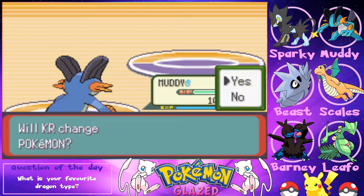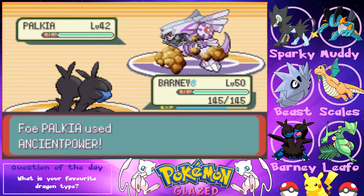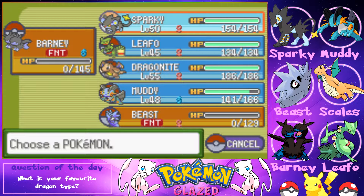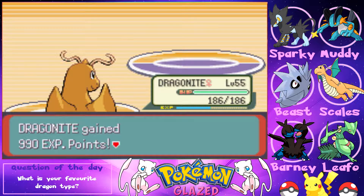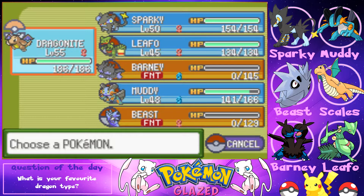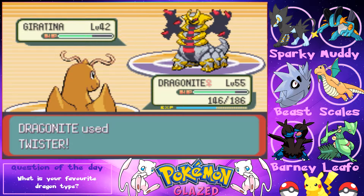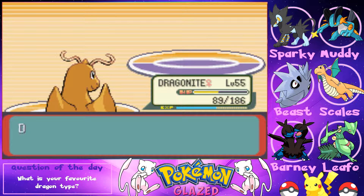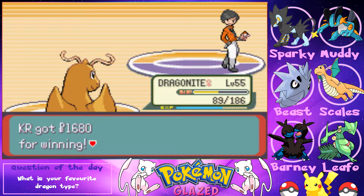After Palkia hits with Body Slam, we switch to Dragon Knight who finishes it with Twister. Giratina appears — suspected Ghost/Dragon type. We stay in with Dragon Knight, use Twister twice. Giratina uses Dragon Claw but Dragon Knight survives. Another Twister seals it — we've defeated the legendary trio of time and space!